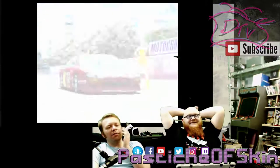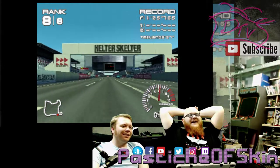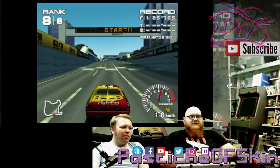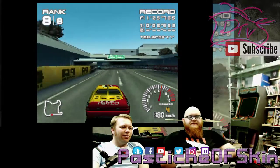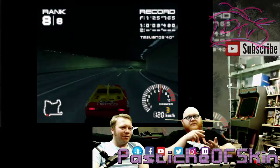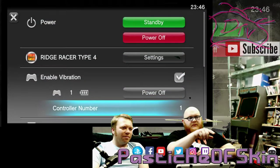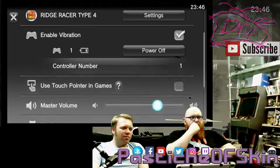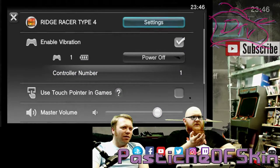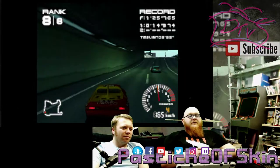I remember getting the PS magazine back in '99. Let me figure out the controls before the race starts — the accelerate button is X, triangle changes the view. Square should be brake. This is very hard steering. Can you turn on the analog? You have to hold down the PlayStation button and navigate the menu to find the analog function.